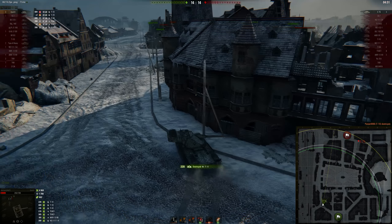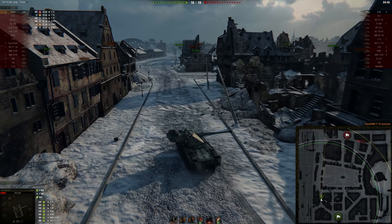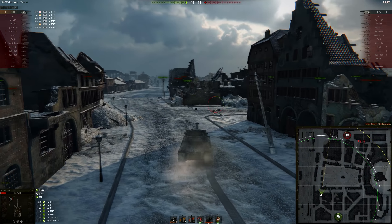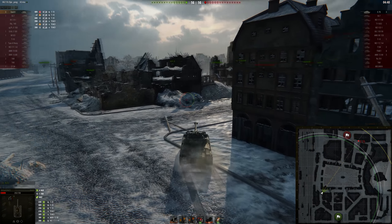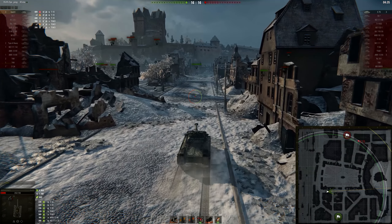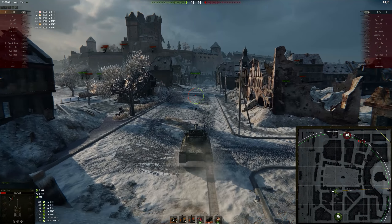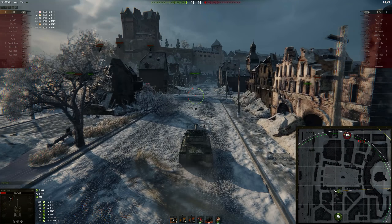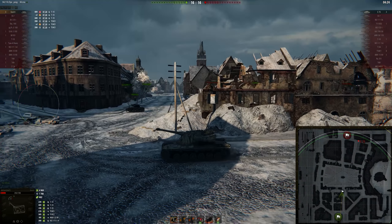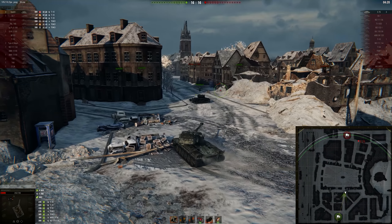Now we know where the 13-90 is, so let's deal some damage. We should have either kept ourselves spotted or kept ourselves aiming — this is just feeding the 13-90, which is really not what you should be doing. He also saw me driving away, so he knows what I'm doing and it's impossible for me to hit this shot, unless I had kept myself exposed the entire time. The R1-4 dies, and now it is a 1 versus 4, and it's a bit of a shitfest.